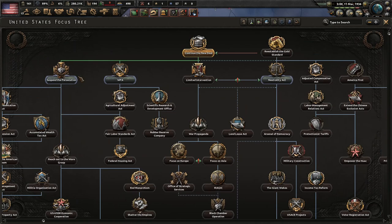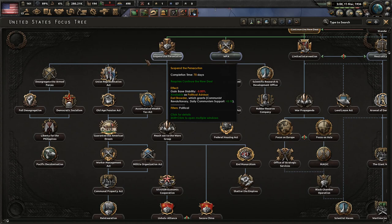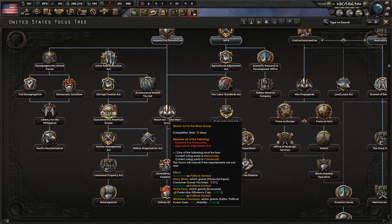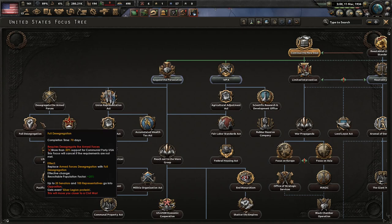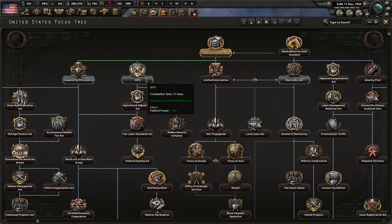We finished the Continue the New Deal focus, giving us 150 political power to adjust our government, and it opened up several new focuses. We'll go down this route — I know it's kind of the communist route, but a democratic country can use it too. This one requires you to be either democratic or communist. We probably won't go further down into the communist-oriented branches — I think the desegregation of the military focus would be the last one we'd take. We want to avoid triggering a civil war.